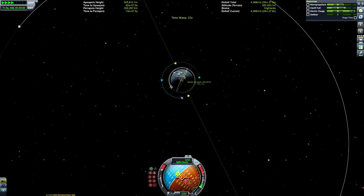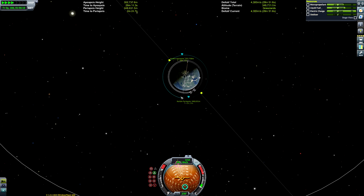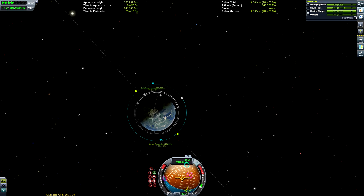Our periapsis is now 350,000 meters above sea level, but the apoapsis is still at 500,000. So we'll point retrograde at periapsis and start burning once more, gradually forcing it down. Our periapsis is now too low but the apoapsis is still too high, so we'll continue burning at periapsis — very low thrust burns with the nuclear engines.